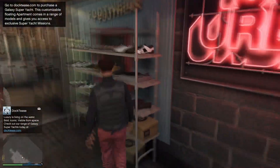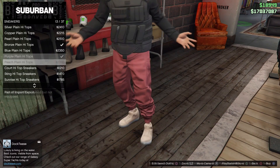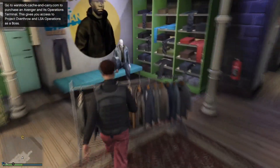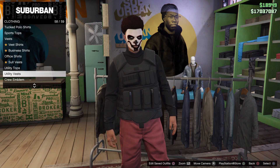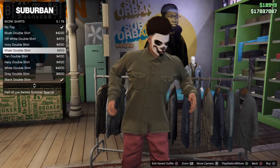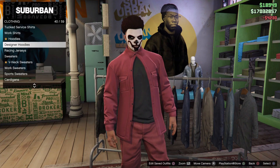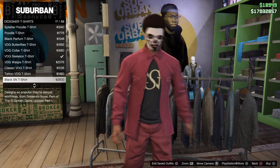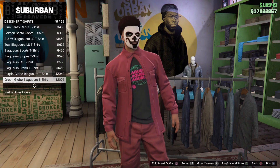Now that you guys got the joggers, we're going to head over to shoes and put on these black plain high tops — you can choose whichever shoes you want. Now we're going to head over to tops, go to work shirts, and put on this red one with a button up at the top. So now we're going to go to designer t-shirts and put on the black designer t-shirt that kind of looks like a Louis Vuitton shirt.